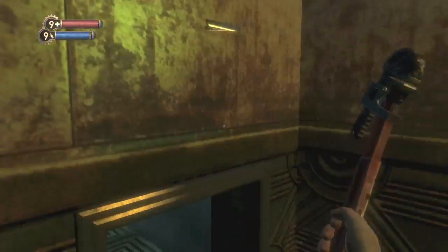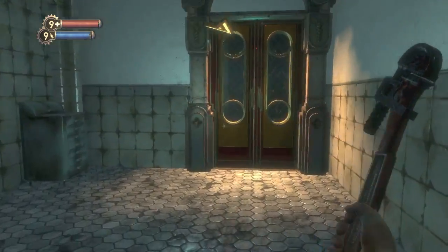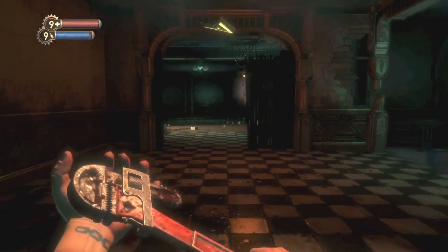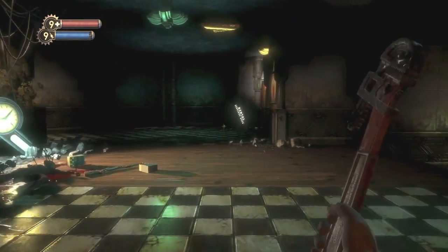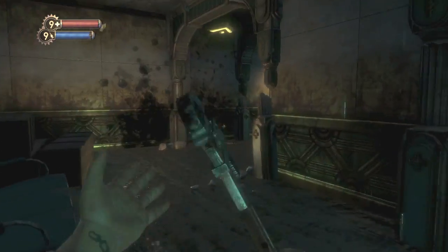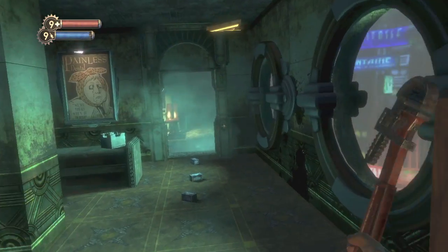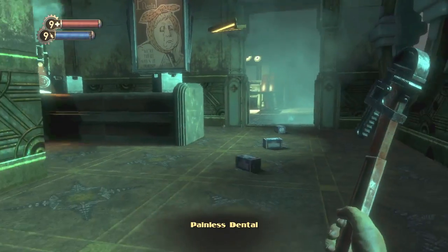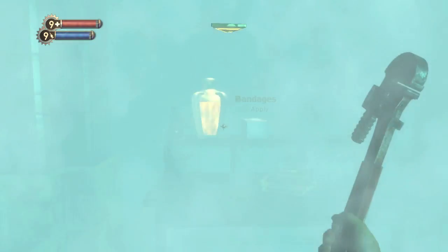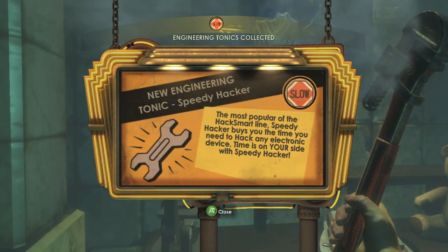We're going to go outside now. So go back the way you came, back in this room, and then go on outside and go out this door. And then go straight. You want to take a right here, and then a left. Then you should see some boxes. Jump on here and you want to duck and go through the window. And then what you want to do is you want to make your way over here. Careful with the turret — that thing can put a few bullets in you. And grab the Speedy Hacker tonic.